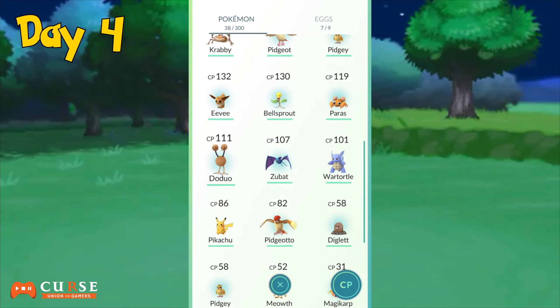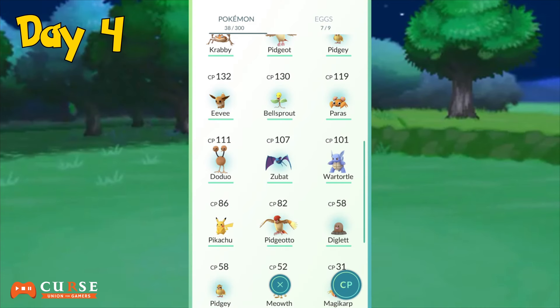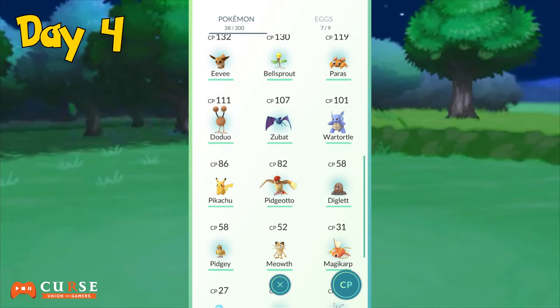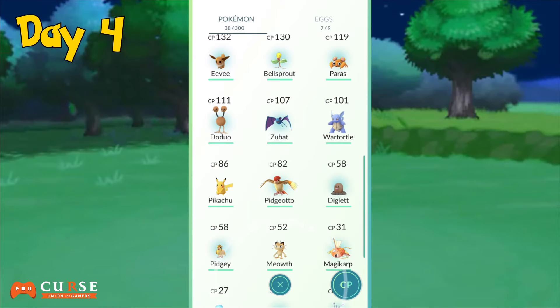Next up is Doduo — these were actually part of my eggs. I have nine eggs total and two of them hatched today, which is pretty cool. The other egg that hatched is Diglett, which is pretty surprising. I mean, this is a more common Pokémon — if I searched around my neighborhood I probably would have found it anyway, but it's still good to hatch it from an egg.